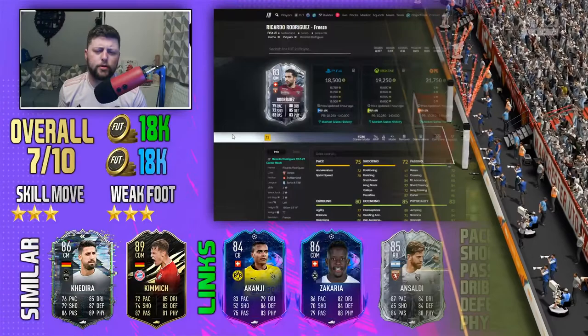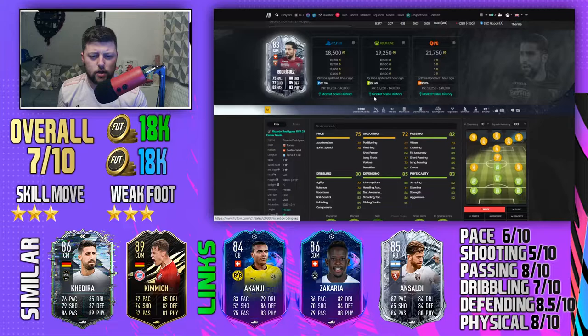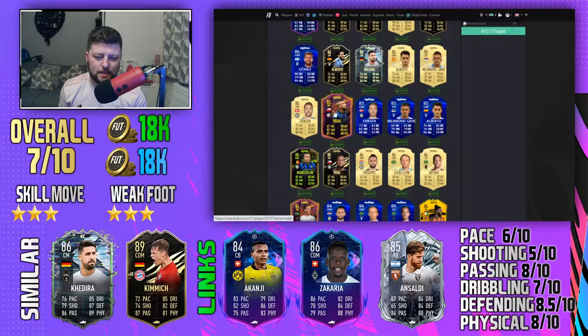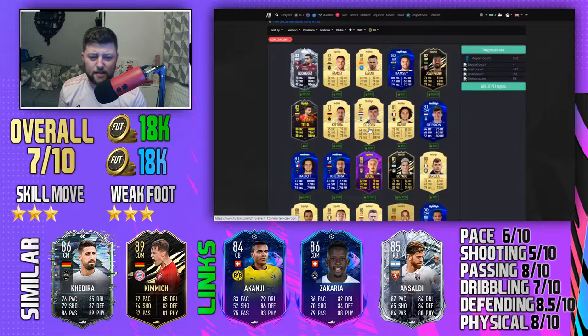For 18,000 coins you'd be stupid not to try him. His price fluctuates slightly up to 19k but no higher — he's only about 8-9k above his minimum discard price, which tells you he's not the most demanded player. Looking at Serie A CDMs, there really aren't many options: Khedira was an SBC and is gone, Milinkovic is a great CM, Gomez and Luis Alberto are more CAMs, Vidal is a CM, and the gold CDMs just don't cut it. The closest is probably Kessie.